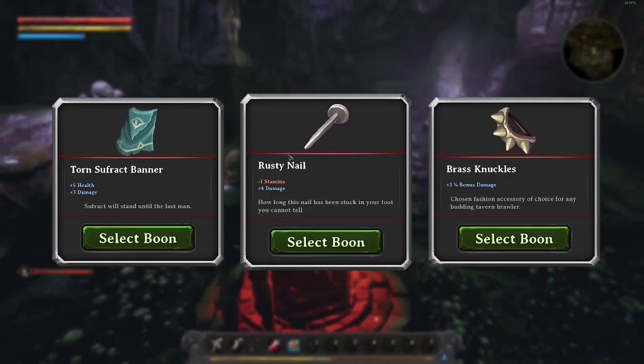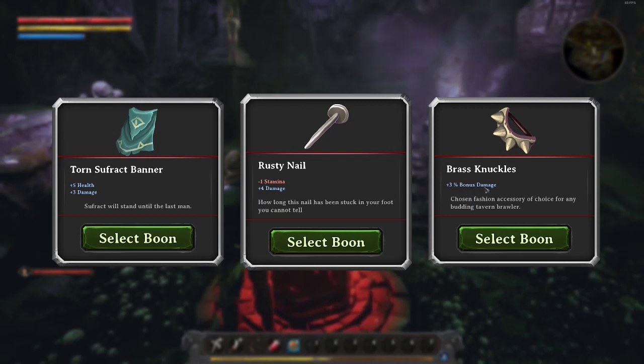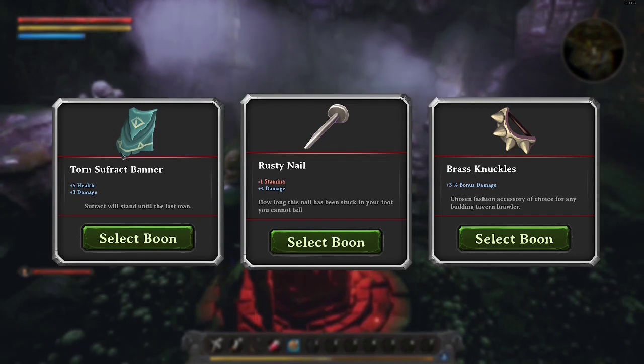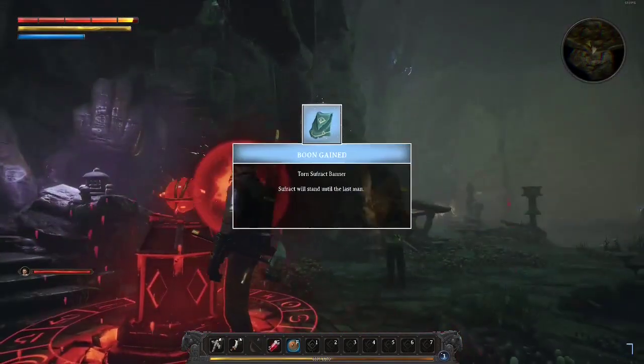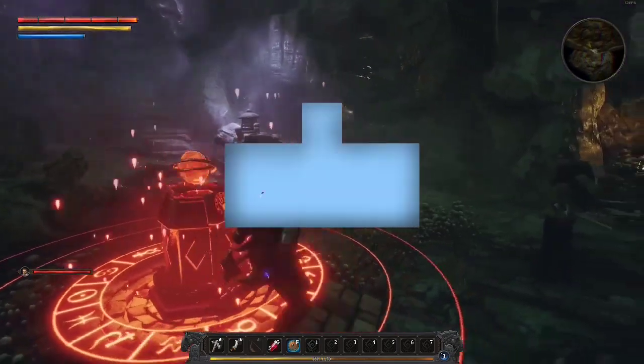Activate shrine. Okay, I get something cool. Torn surface banner — extra health, extra damage. Bless stamina — that's horrible, I'm not even gonna read it. Three percent bonus damage. Considering I'm only doing about 20 damage, three percent of that is nothing. So until I'm probably higher level — I'm only like level three — we're gonna go with these static bonuses. Cool, I gained a boon.